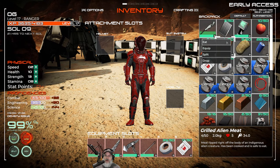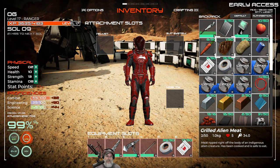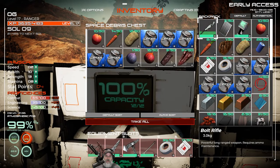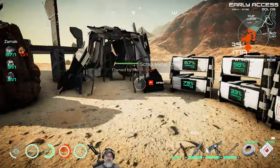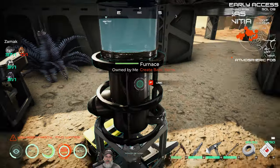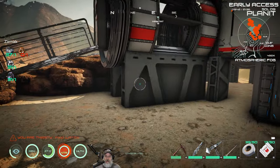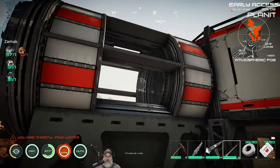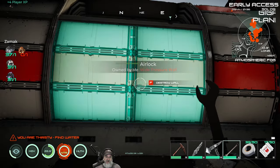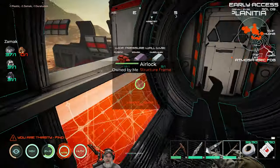We've got to eat — we're getting low on food. We have one piece of meat left. I do have some apples we can eat too. Let's just cook up what we can. We can only build one wall right now, so we're going to have to go get copper — that's just all there is to it. You have to finish all the walls before the airlock actually becomes active.